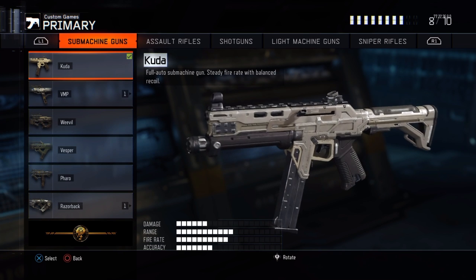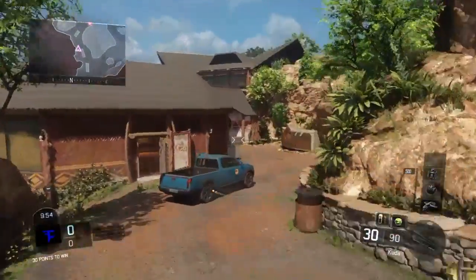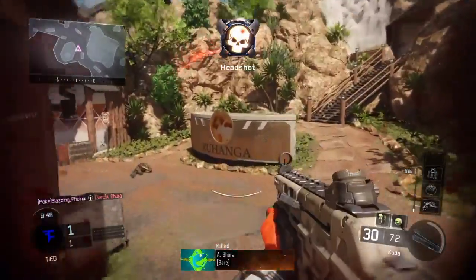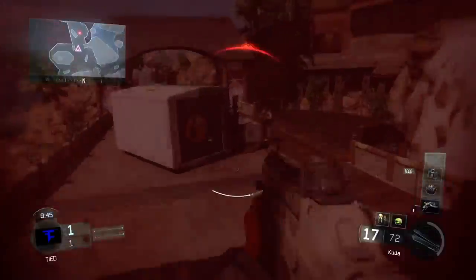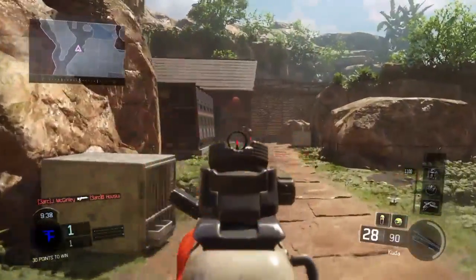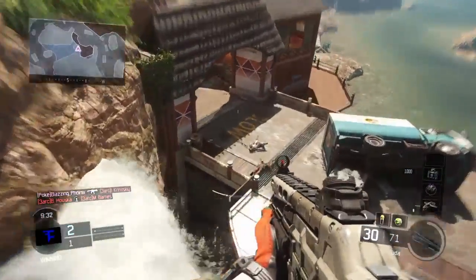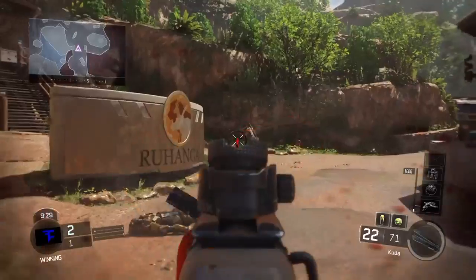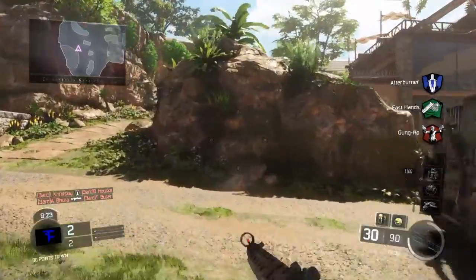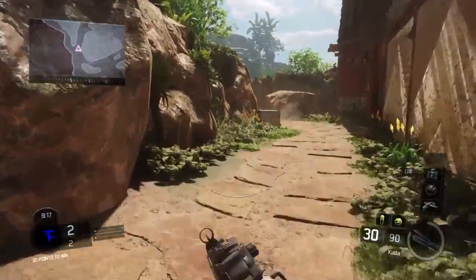At the number 1 spot we got the Kuda. I love this weapon, not as much as the Vesper, but still. It's got low ammo, but you'd expect that from an SMG. It's the starter weapon, like the KN-44. I think I know why they put it there — it's not OP, it's not as good as you'd expect, but it's alright.